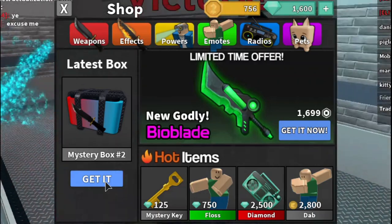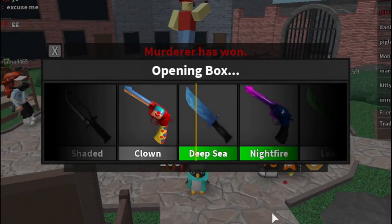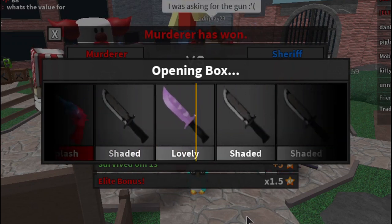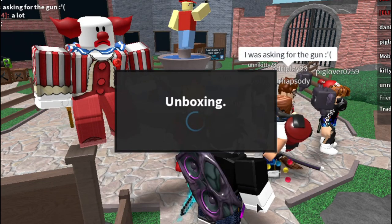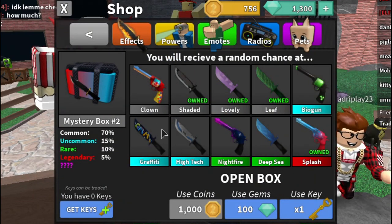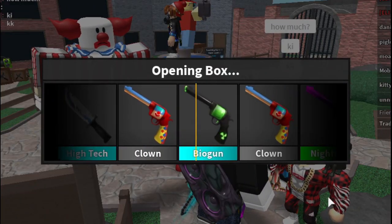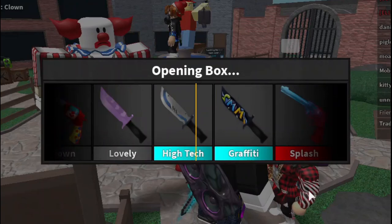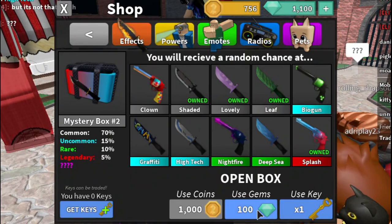Let's do another box with some round-ending luck. We got a rare — not bad. But we're already a quarter done. Another lovely, another lovely. Can I get the clown gun at least? I don't even have that yet. We get another clown — two clowns in a row. Then high-tech. I'd love to get the godly but probably won't since I didn't spend that much Robux.